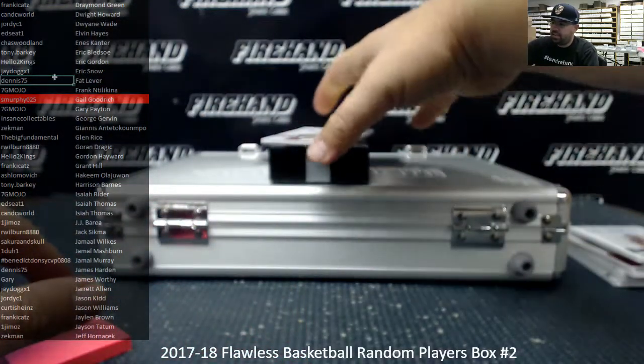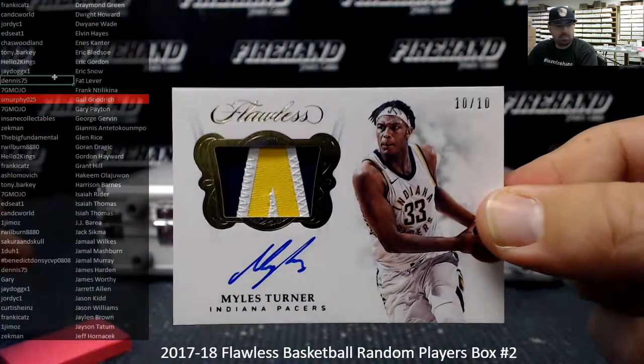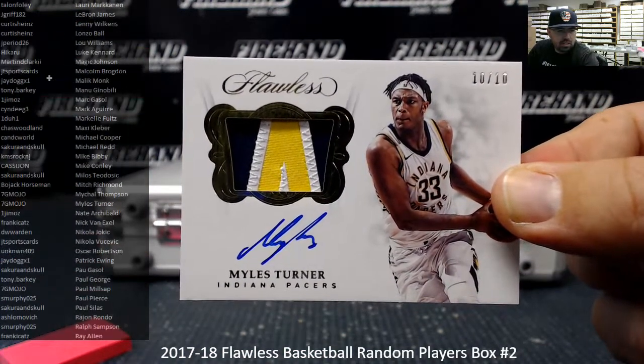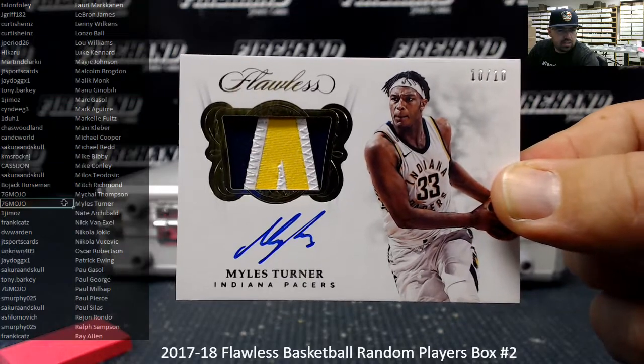Last non-slabbed card is a patch auto of Miles Turner, the Indiana Pacers, number 10 out of 10. Miles Turner — there it is — 7G Mojo.